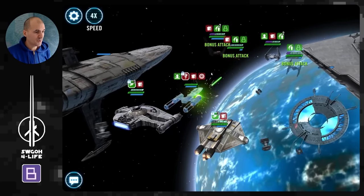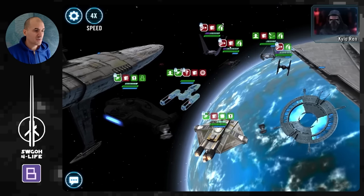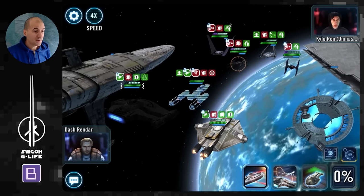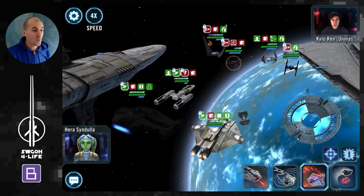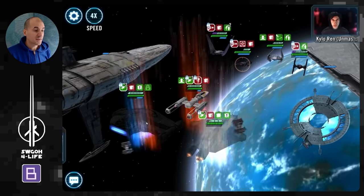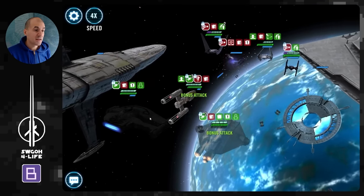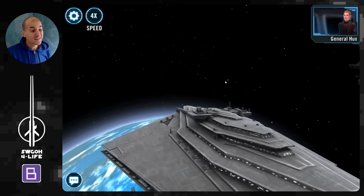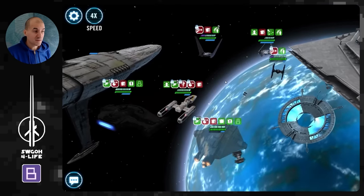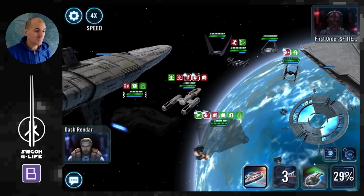They're going to put the Hunted debuff on somebody. We do a few hits, an AOE here and there — we're tanking these with no issues. Let's bring them out of stealth; this puts Mark on them for two turns. Now you just have to go all out on the Tie Silencer. I brought in Ghost so we can call Outrider for an assist and quickly finish off the Tie Silencer.